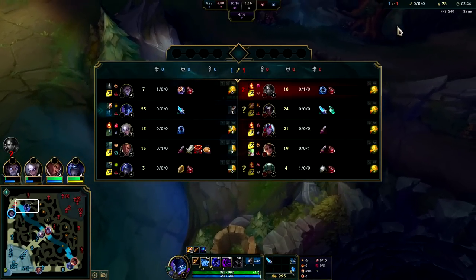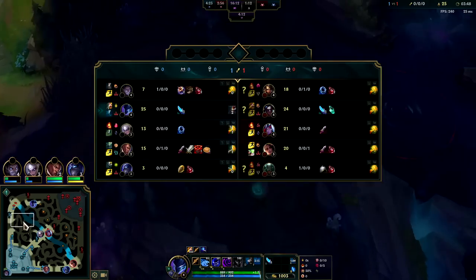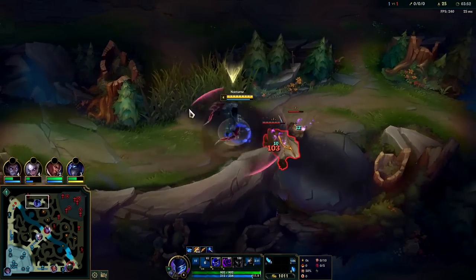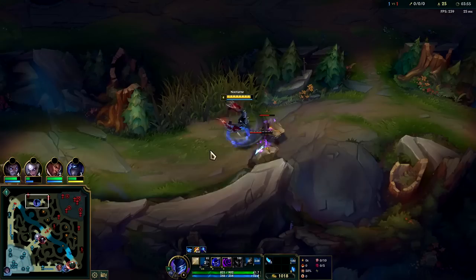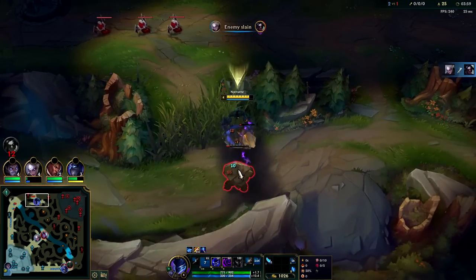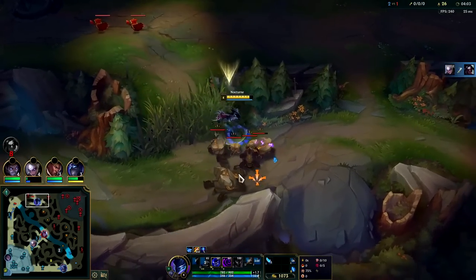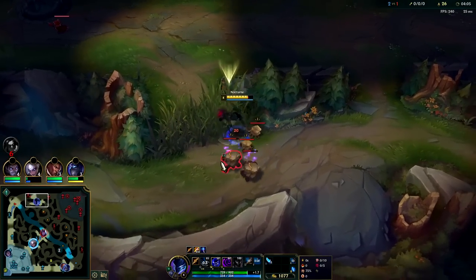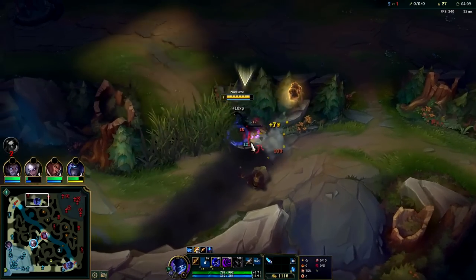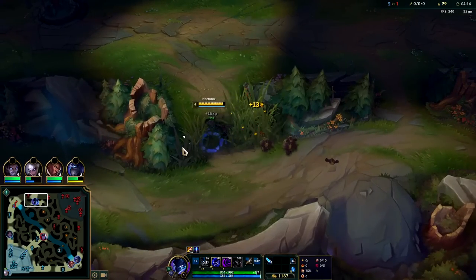Kayne actually didn't do a full clear — he skipped a camp. He has 24 CS and he took scuttle. Blue side is closer off blue buff than red buff so he got there faster. He clearly smited it. Down goes Kayne. I wish Silas didn't coinflip that because if he died it would have been pointless, and we ended up wasting Ghost. On the bright side, Ghost is a short cooldown and since we're farming we can gank top here in a second.